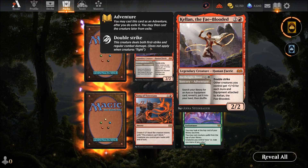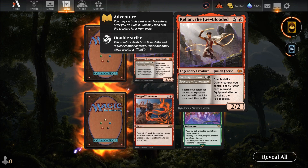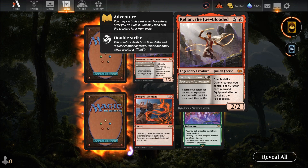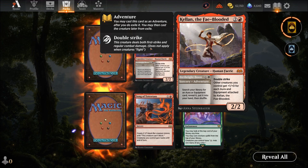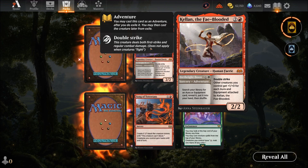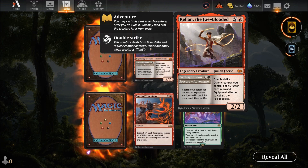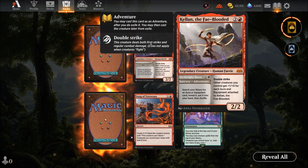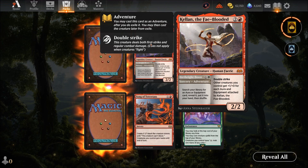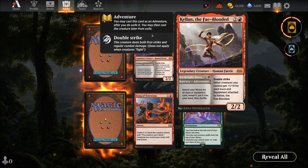Three mana for a two-two. It gets plus one for each aura or enchantment, so basically if you flood this guy with enchantments he's going to get buffed. He also has double strike — not too bad. Then there's Bespoke Adventure: search your library for an aura or equipment card, reveal it, put it into your hand, then shuffle. Not a bad card — I might look into that kind of deck.